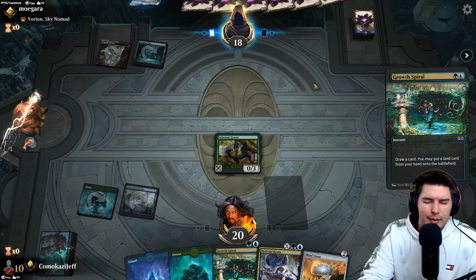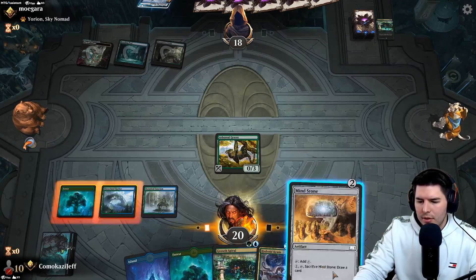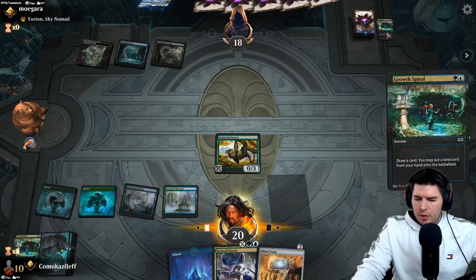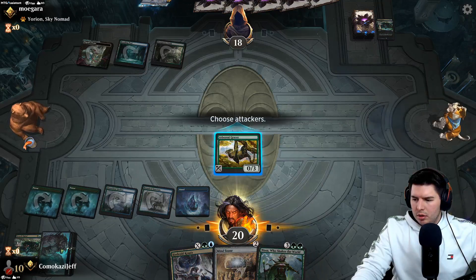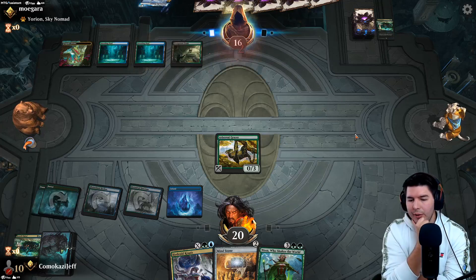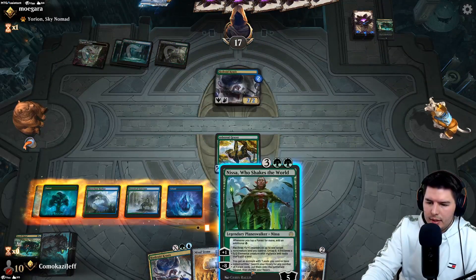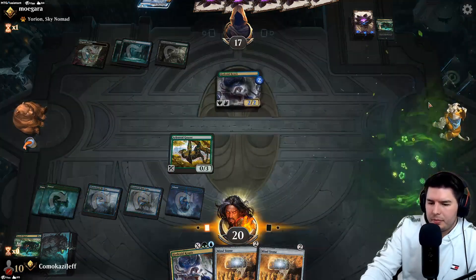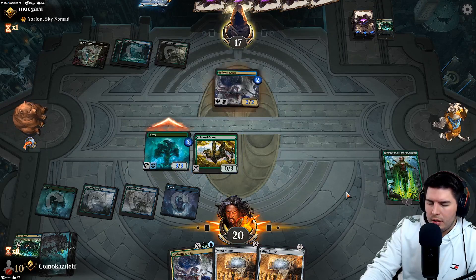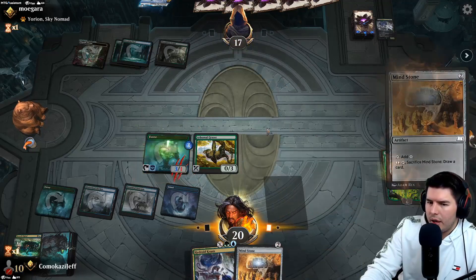Growth Spiral resolves - definitely feels right. We can still come in with Forest untapped. Growth Spiral again - nice. We get Nissa and want to find our sixth land. All the mana ramp. Go Nissa, untap forest, swing in, get out Mind Stone. They chump right away - very intriguing. There could be a board wipe of some sort, like Crippling Fear.